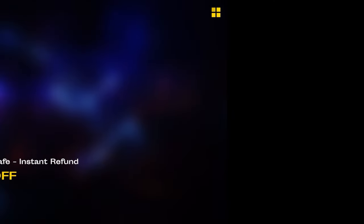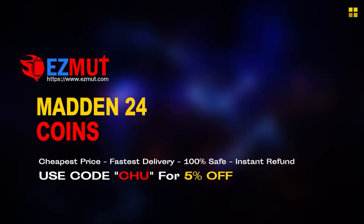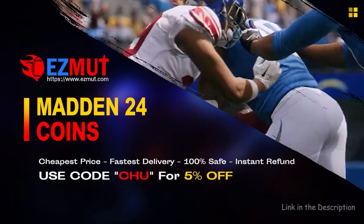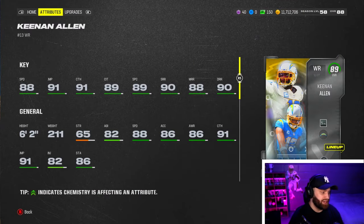If you guys enjoy videos like this — I do gameplay, new cards, top 10s, theme team stuff — make sure to like and subscribe. We are so close to 35,000 subs. If you are looking for cheap fast Madden coins to build that god squad you always wanted, head over to my sponsor Easy MUT and use code 'shoe' for 5% off your order. The link is in the description.